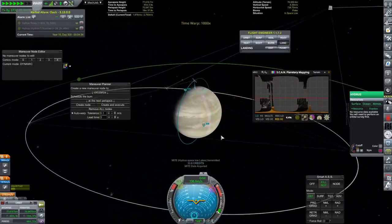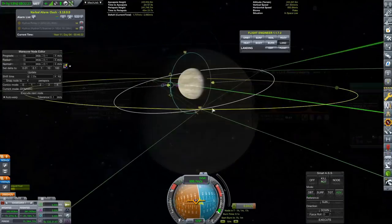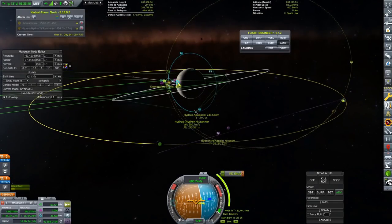Anyway, we are now onto the scanner and we're just going to leave this in a polar inclination of Hydrus for a bit, just so we can get some lovely scans off the surface. This probe has absolutely everything on it. We can get every single scan that we could possibly desire with this spacecraft.